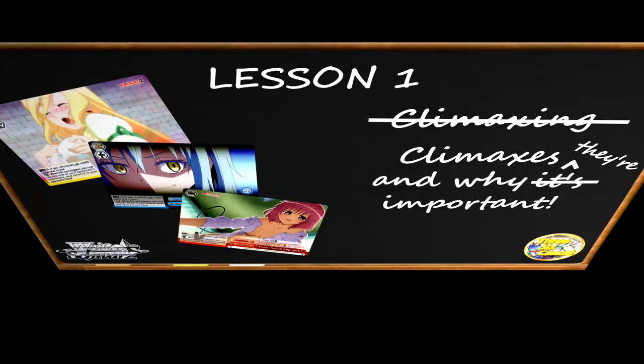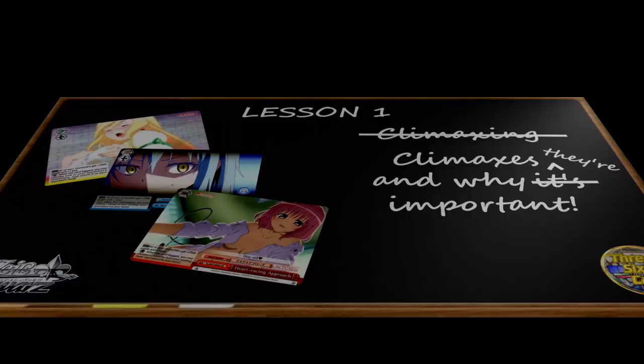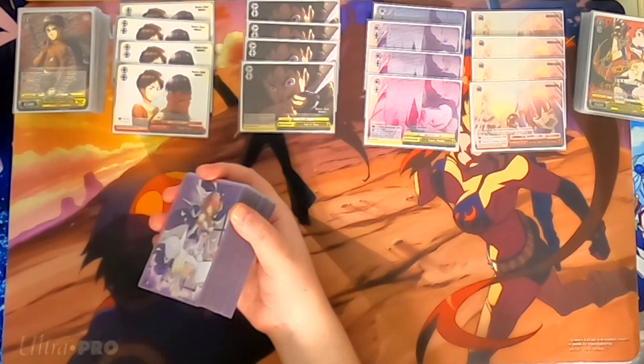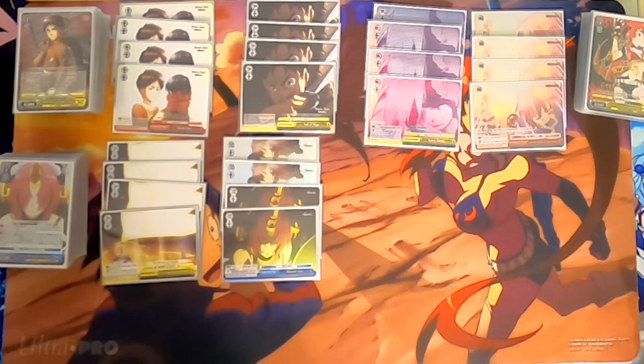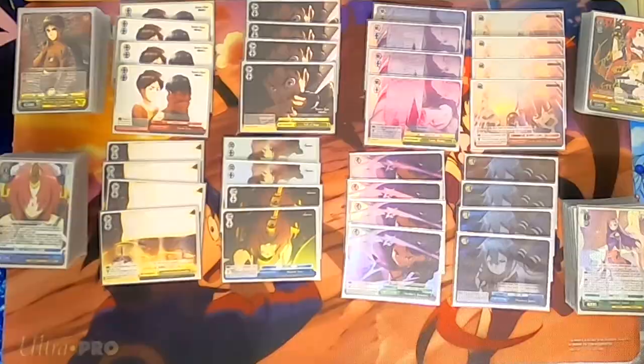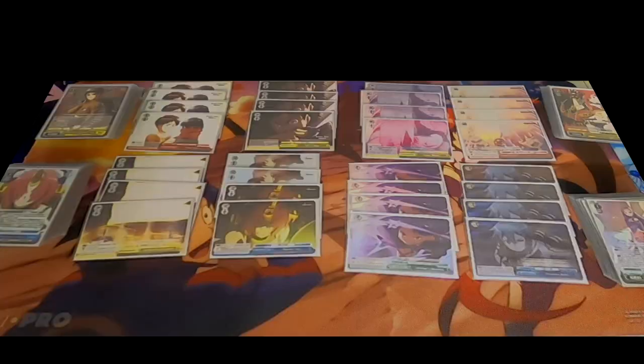We're going straight for the climax with Lesson 1, because Lesson 1 is all about climaxes in Weiß Schwarz. You may play against thousands of different decks in your Weiß career, and they could be endless variations of many different sets. One of the big things that makes Weiß Schwarz both fun and hard to master is that you'll see so many different cards from so many different titles. But one thing every deck will have in common, including yours, is eight of these funny sideways cards called climaxes — and these are a super important part of the game. As a little refresher, I'll briefly explain what climaxes are once more.